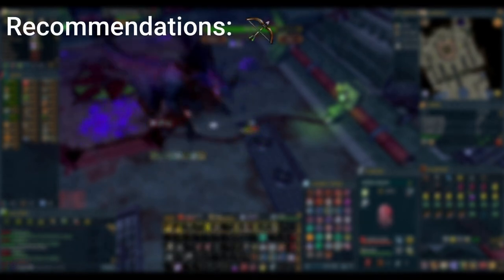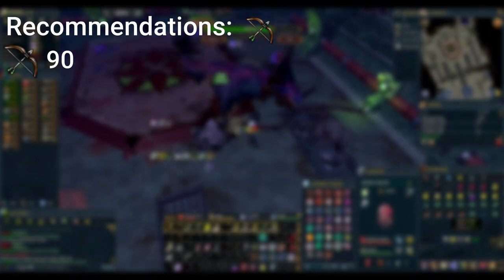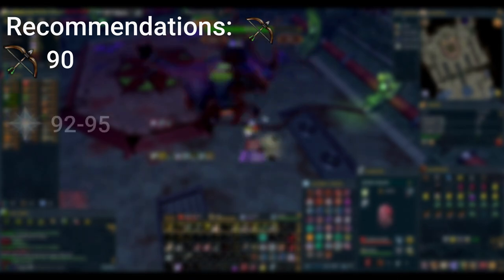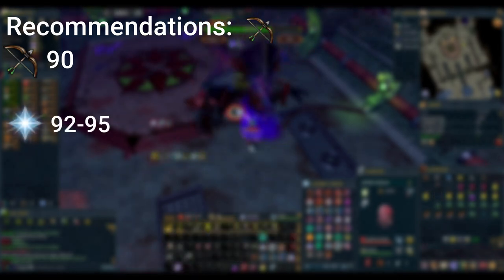In terms of recommendations however, I'm going to be asking quite a lot. We'll start off by recommending range for this specific method. If you feel comfortable with your DPS, any style is viable, so go with what you're best at. I'm going to recommend a minimum of 90 base combat stats, and being able to get 92 prayer for soul split, or even 95 for stat boosts and curses, will be incredibly helpful.